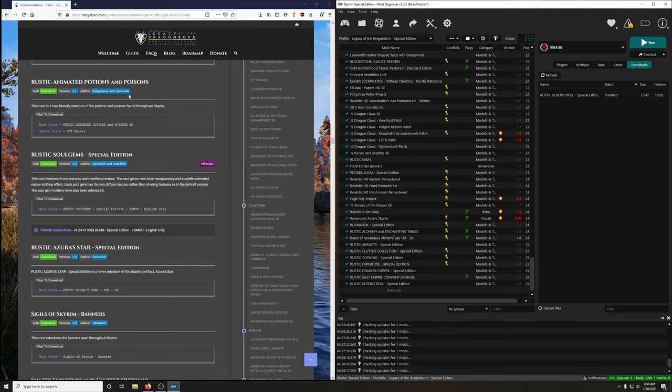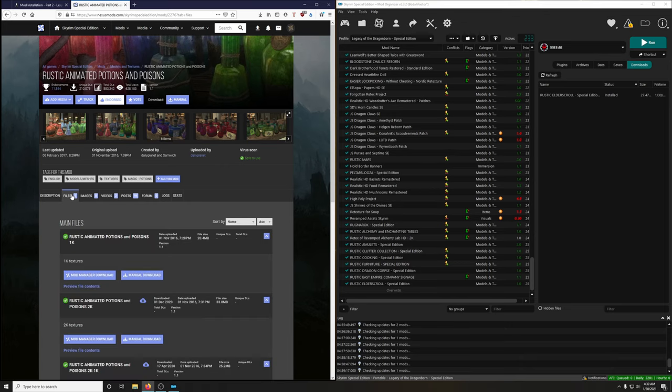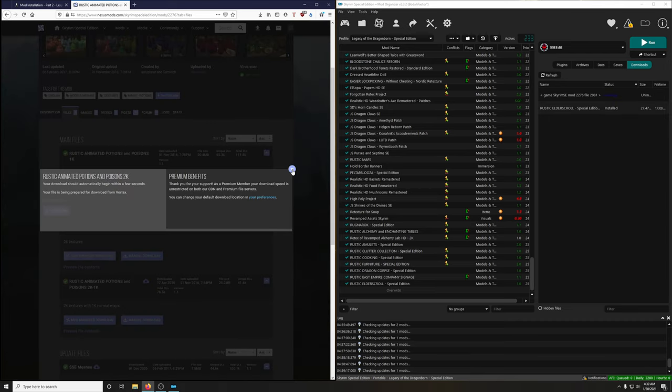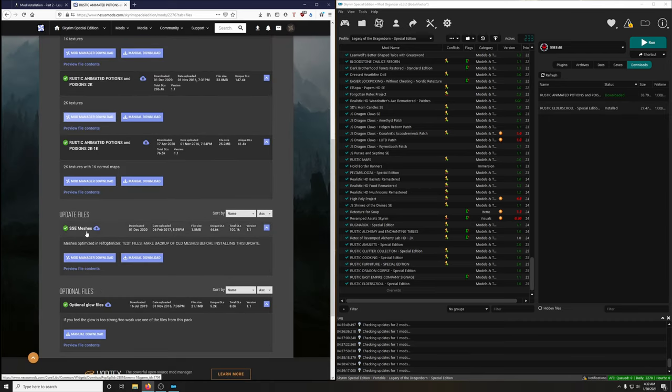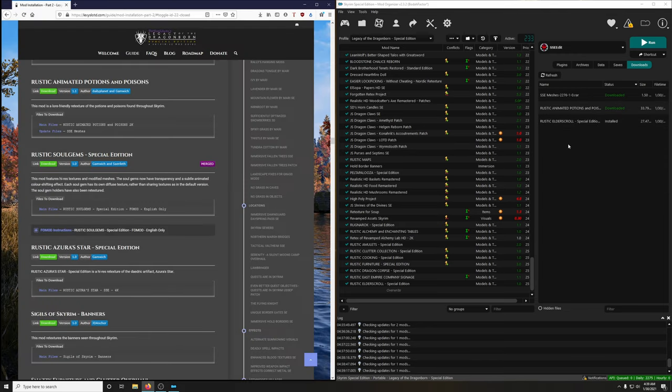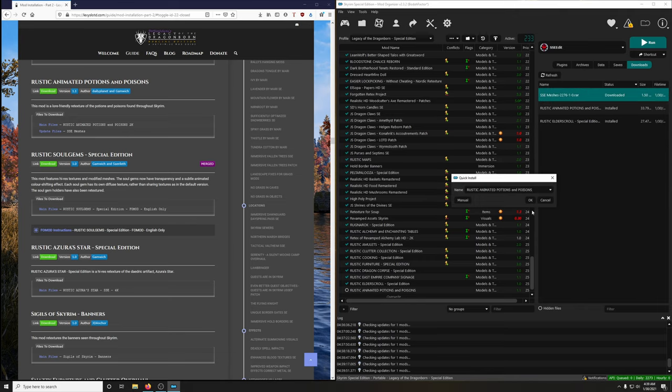Rustic Animated Potions and Poisons — this mod is the lore-friendly retexture of the potions and poisons found throughout Skyrim. There's a main file and an update file. We want the 2K version, and then the update file SSE meshes. Since it's an update, we're going to merge it into the main file — install the main file first, then install the meshes and make sure the name matches, then merge. Excellent — activate.